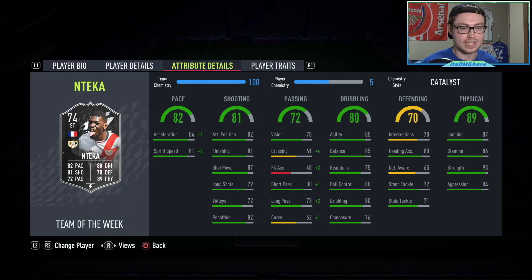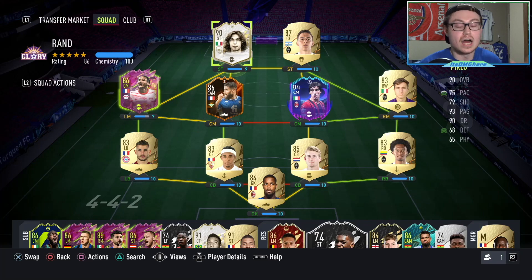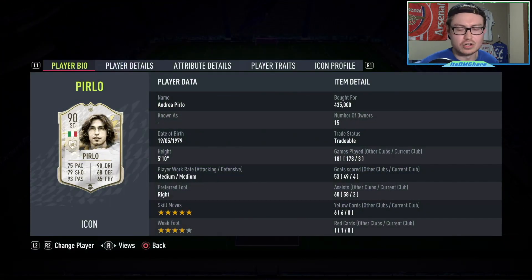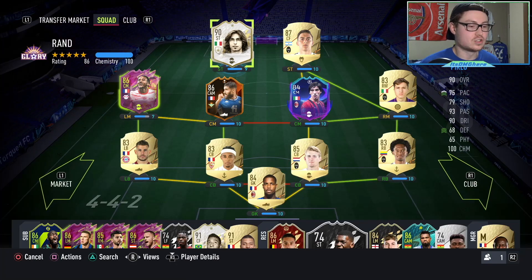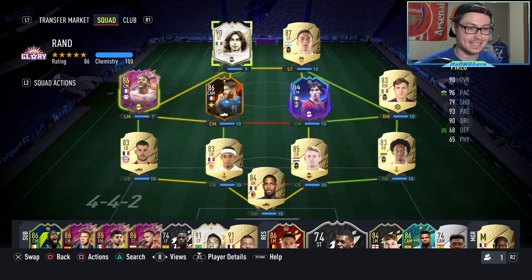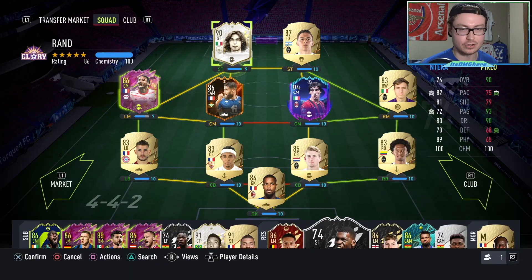N'Tcham is obviously more powerful, more of a defensive presence, taller, and has better physicality overall. He also has better work rates — I prefer high/medium work rates in that role because he makes runs forward. There were a couple of times Pirlo with medium/medium work rates wouldn't run forward. For Pirlo though, the dribbling is obviously much better than N'Tcham's, whose dribbling is only 80, and the passing is much much better on Pirlo — he can ping passes. You need someone with Pirlo's passing and dribbling, but also someone like N'Tcham who offers more defensive support, physicality, height, and work rate. If you could pair N'Tcham and Pirlo together, that would obviously be the perfect segundo volante. That's going to do it for this review — hopefully you enjoyed it. Thank you guys so much for watching. This has been DMG, peace.